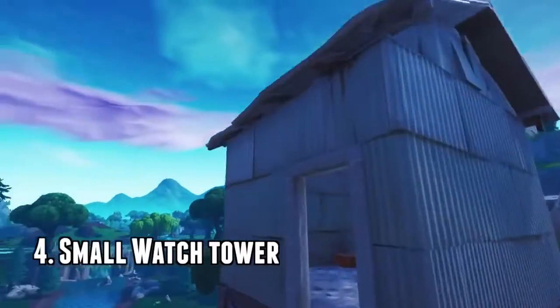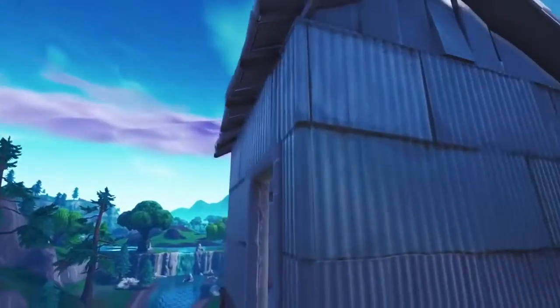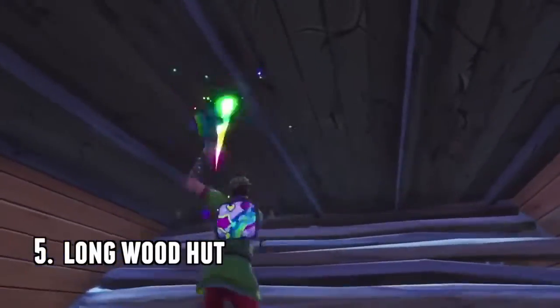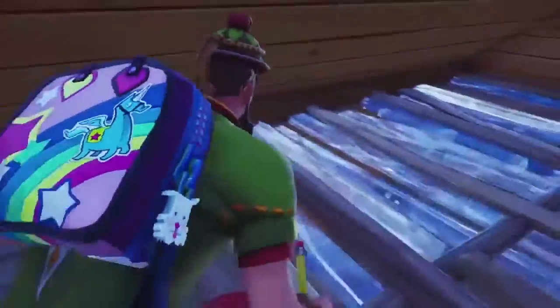Number four, the two-by-two short huts. These are scattered all over the map and they're very easy to hide in — you build a little piece of wood, break the wood, and you're in. Number five, these huts are everywhere too, kind of similar to the last one. You build a floor piece, edit your way up there, break the stairs, and it looks like no one's up there. Really useful.